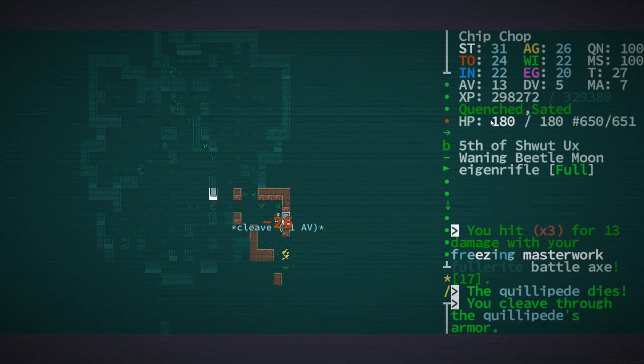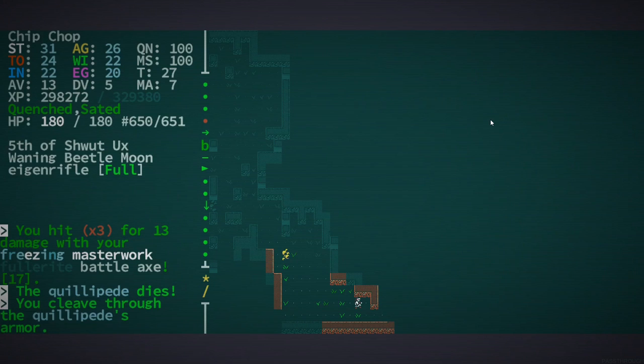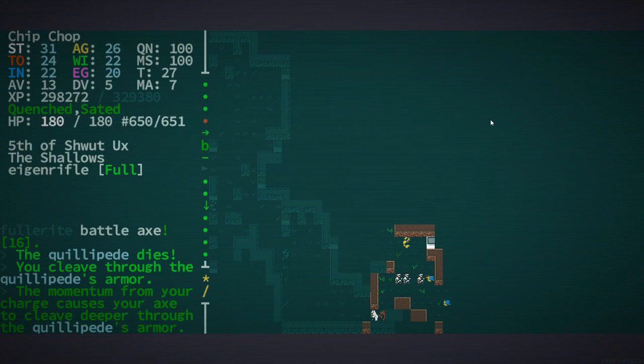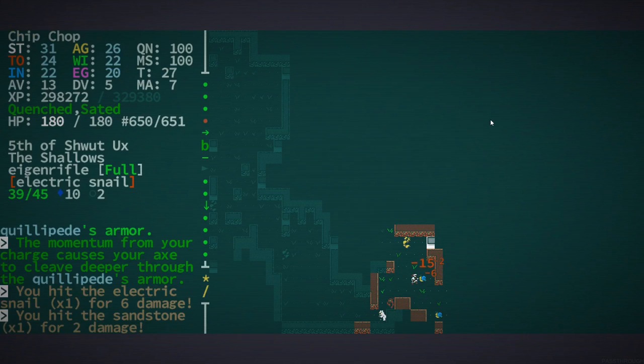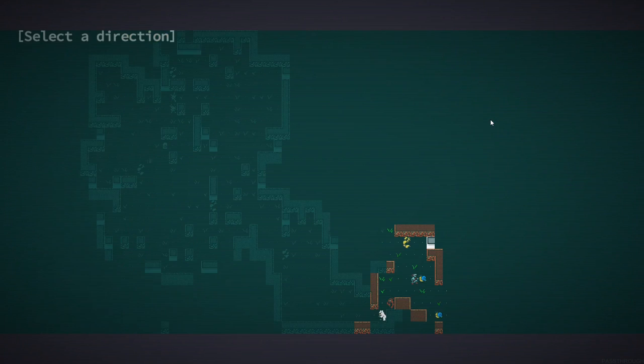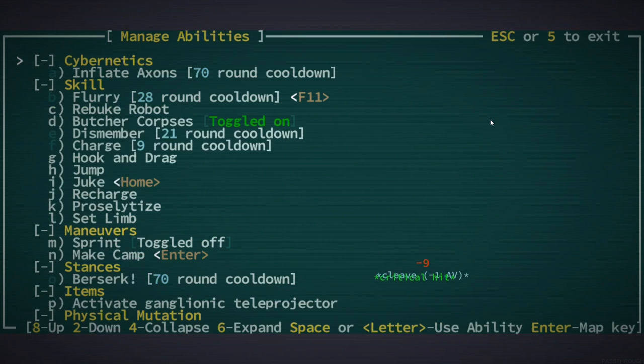You want to hug the corners basically in roguelikes — that's what I've heard. This looks like a pretty safe area so far for us. This area could expand though into quite a large area — yep, that's what I thought.